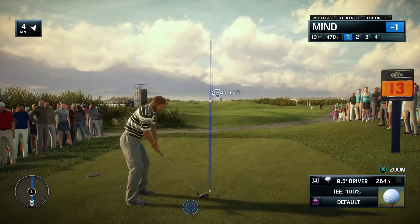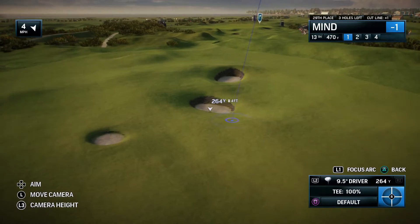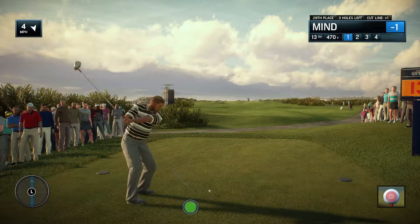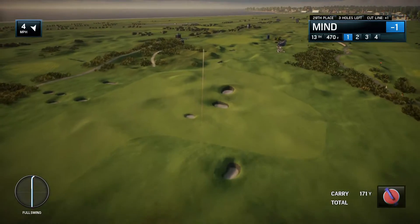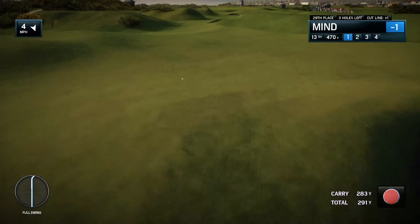Now to the par 4 13th, and again, it's all about avoiding the bunkers. Another hole that forces you to go either right or left of something that you can see. The two bunkers called the coffins are right up ahead. You can also go beyond those, and if you do, then you've got a much shorter shot in. But you've got to avoid those fairway bunkers — they are very costly.